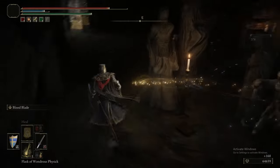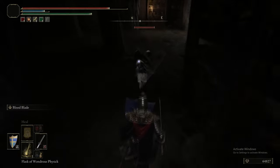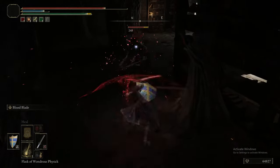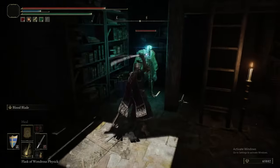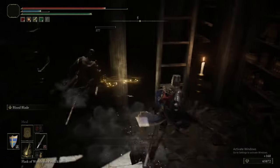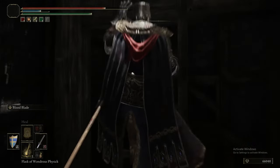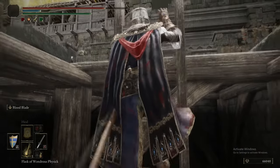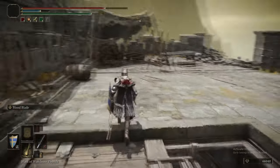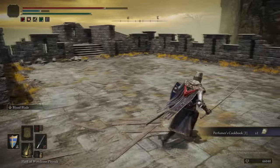Bloodblade is generally applicable in a lot of situations — most enemies can be bled, and therefore Bloodblade is good versus most enemies. This enemy here is a Page. They can drop the entire Page set — hood, garb, trousers — they can drop the Red Branch Short Bow despite using a crossbow, and they can drop Perfumer's Bolts. The Pages are actually quite a fairly tough enemy, so just watch out — they have a surprising amount of health and can deal a surprising amount of damage.